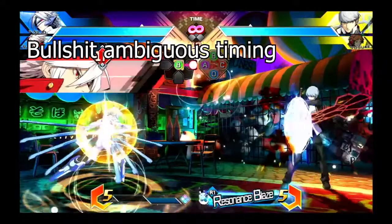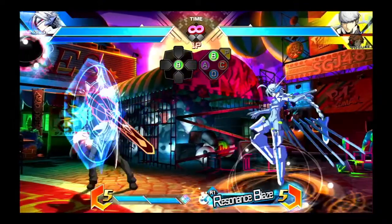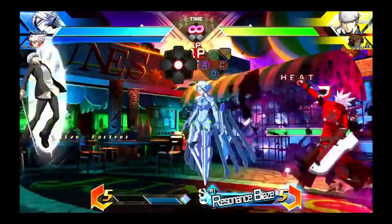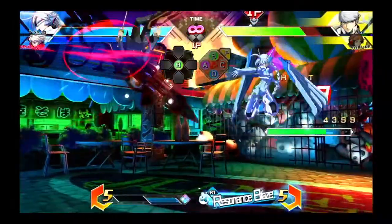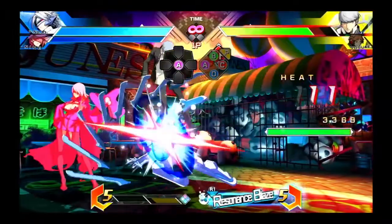This is also why I like to pair Nu-13 with Ragna. His neutral assist wall bounces on hit and gives you ample time to react. Most neutral assists will work just fine, however — you just gotta be sure to react with the correct button at the correct time.